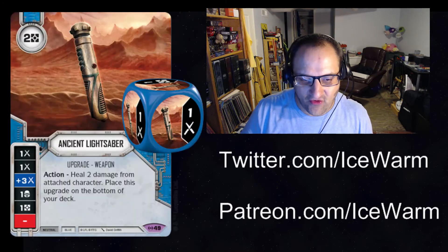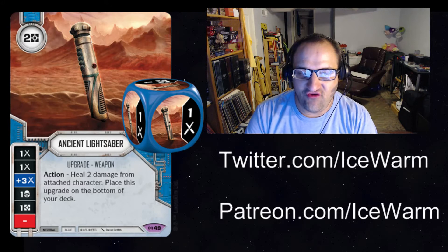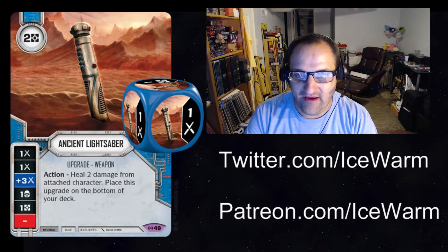First up, we have the Ancient Lightsaber. Two resources, neutral blue upgrade weapon, legendary. One melee, one melee, plus three melee, shield, resource, and blank. As an action, you can heal two damage from the attached character, then place this upgrade on the bottom of your deck. So three damage sides, plus three is nice, and two base sides.